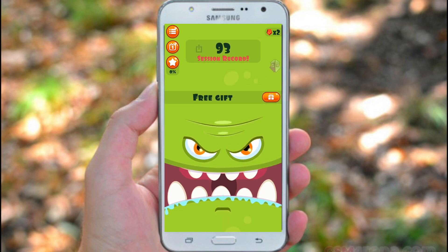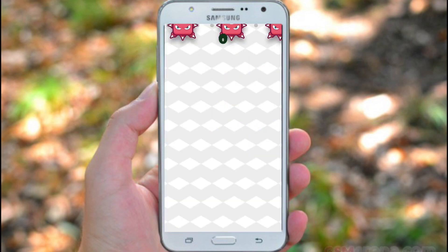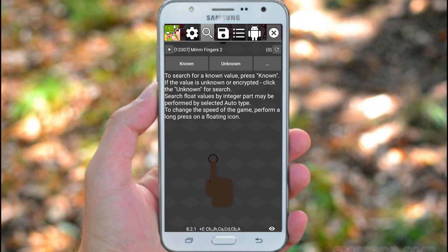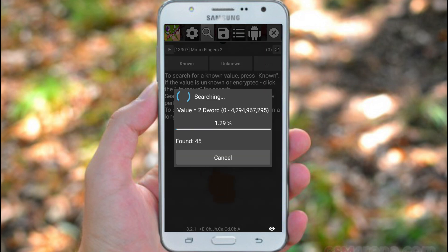We just have to search for the value that is two — so here is the two gems. See where is the MM Finger — here it is. Click on it, then click on the no button. Then type in two; the type value is two, type D word, then click on the search button.